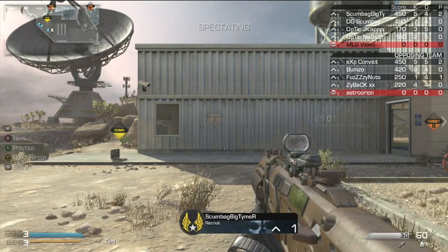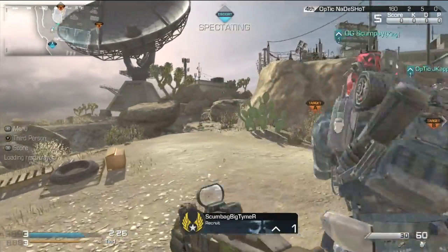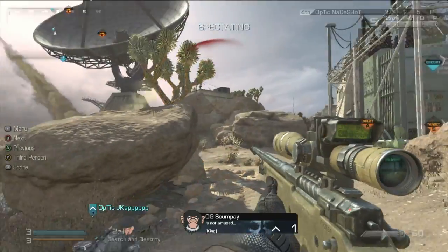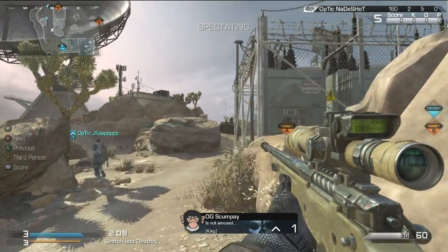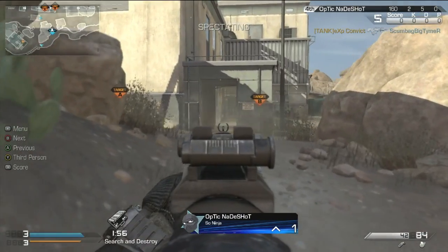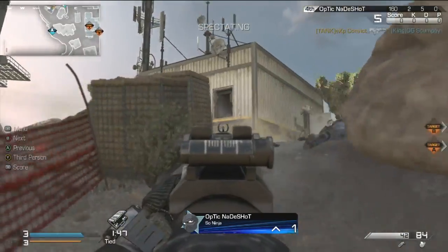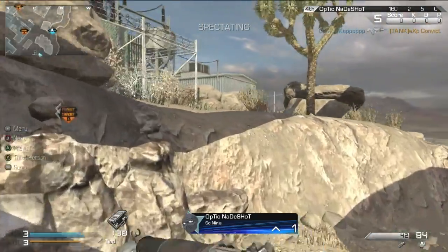Staying with Optic as they go on offense again. Scumpt is the player to watch but Bumzo is eight and four — this guy is so good at search and destroy. Watching Skumpy, who loves to work the hangar and fight for position — this is the early sniper picks area. Stuns go out but nades don't connect. All four Optic players are near the A bomb site, trying to work a two-on-one. But Convict finds Big Timer and picks him off, giving Fuzzy Nuts a man advantage off the start. Skumpy can't connect onto Convict. Two players left alive, not looking good for Optic — but they have a minute 40 left. J-Cap finally ends Convict's spree.